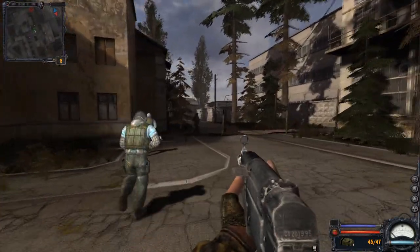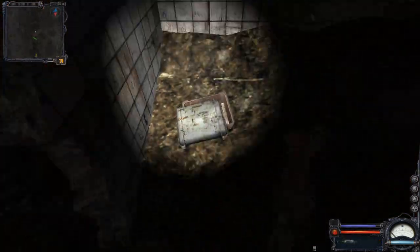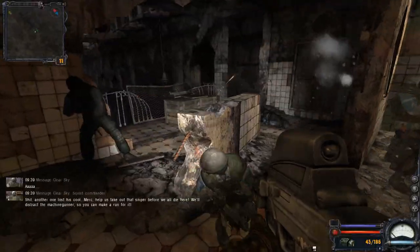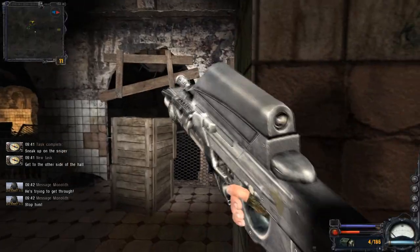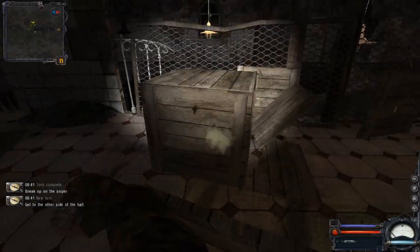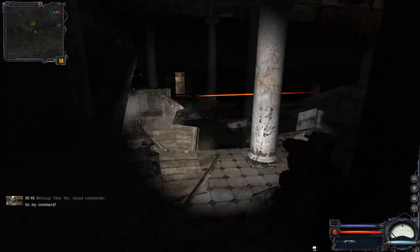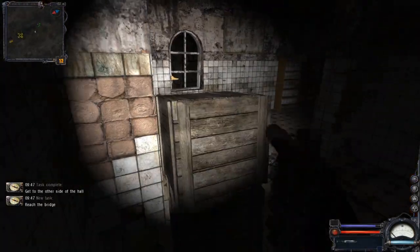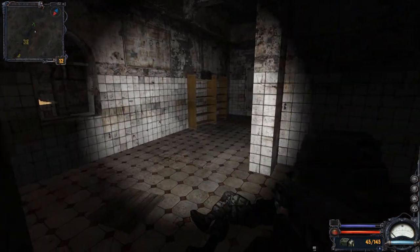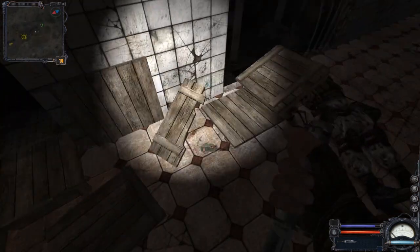We are now done with Limansk and heading to the hospital. Inside the first section of the hospital there is a small crate near the first stairs and another near the first Clear Sky squad — you can break these boxes with a rifle to avoid fire. During the section where you avoid the machine gun there are crates to pick up along the way. On the other side of the building there are more crates; deal with the Monolith fighters first, then pick up the loot in peace.